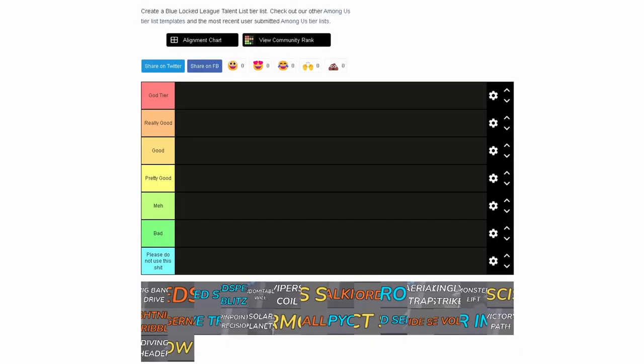Disclaimer: if you think anything in this tier list is wrong, just tell me in the comments so I can know for next time. I'm a pretty reliable source — I've played the game since the first day it came out and I've used almost every talent. The tiers are: God Tier, Really Good, Good, Pretty Good, Meh, Bad, and Please Do Not Use.